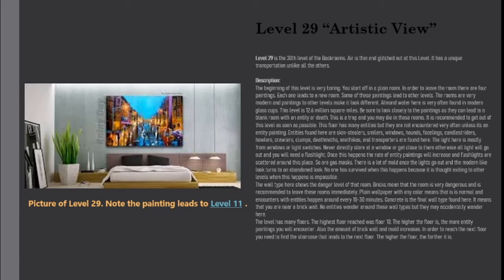This level is 12.6 million square miles. Be sure to look closely at the paintings, as they can lead to a blank room with an entity or a death. This is a trap and you may die in these rooms. It is recommended to get out of this level as soon as possible. This floor has many entities, but they are not encountered very often unless it's an entity painting.